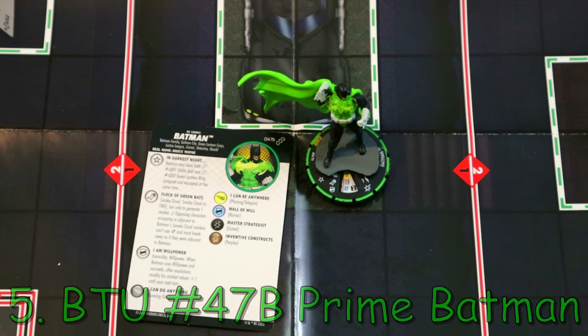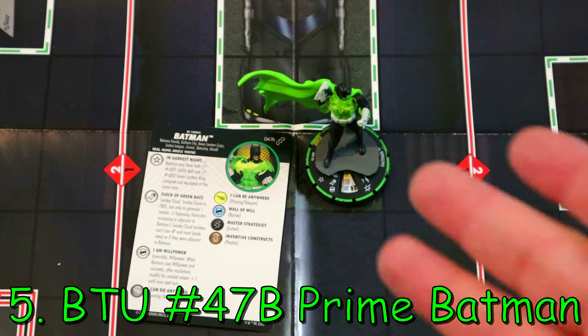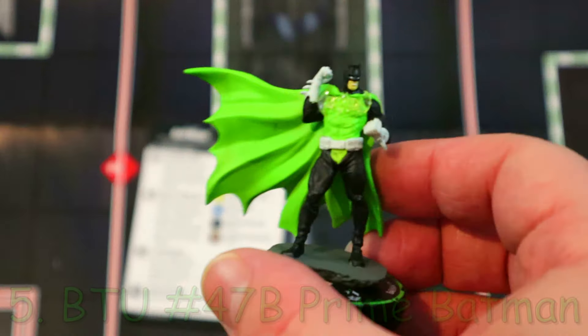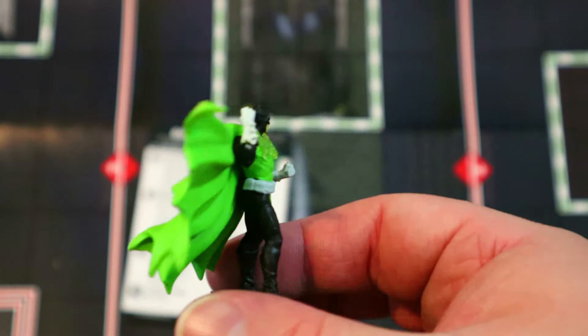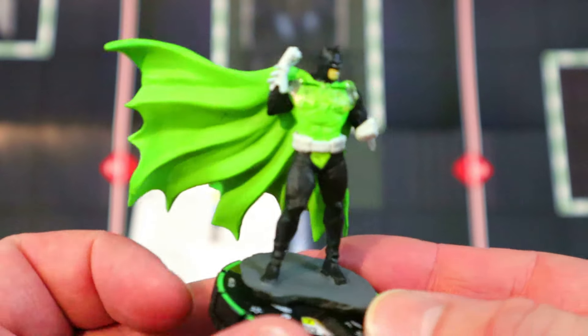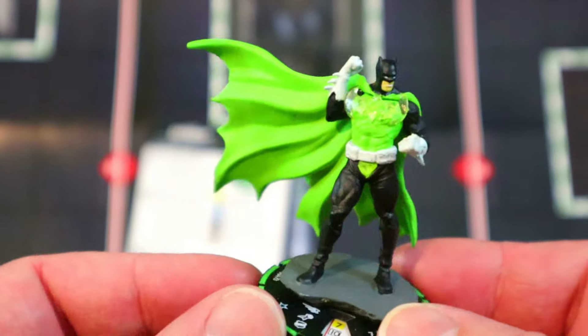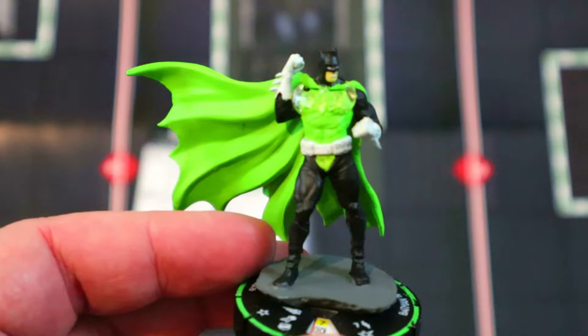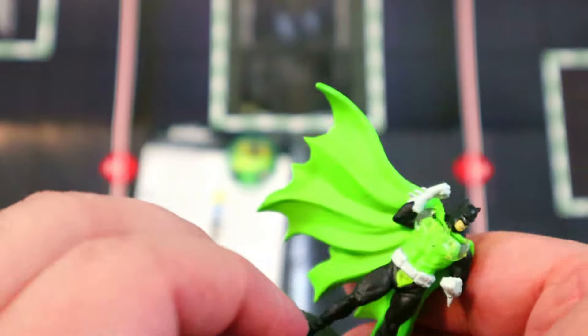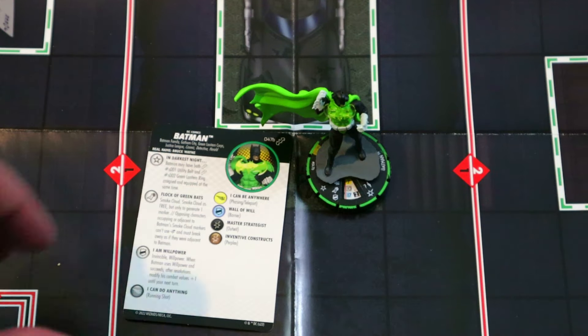Let me know in the comments what your top five of 2023 were. Without further ado, let's get to the list. Starting off at number five is the prime Batman from Batman Team Up. This guy is super cool — one of the coolest figures in the entire set, really the entire year. That amazing sculpt with the cape flowing in the wind is so cool, and all the bright green — that green lantern power — is very cool.